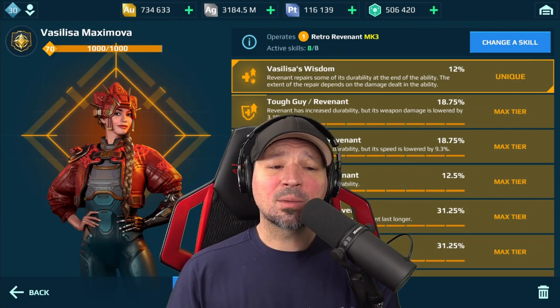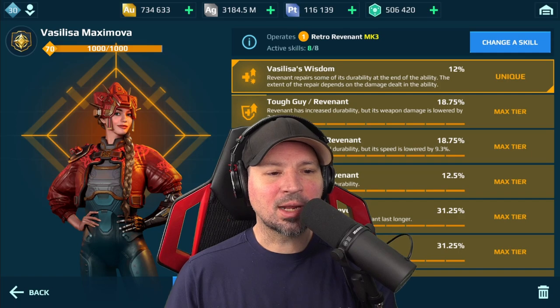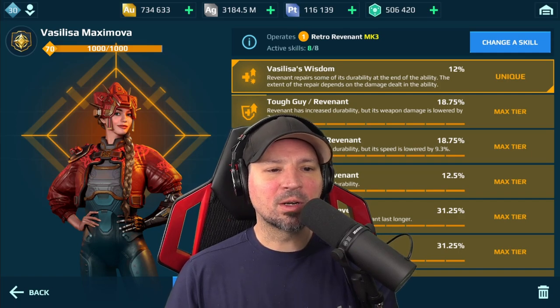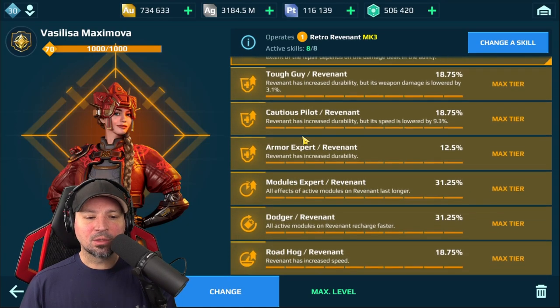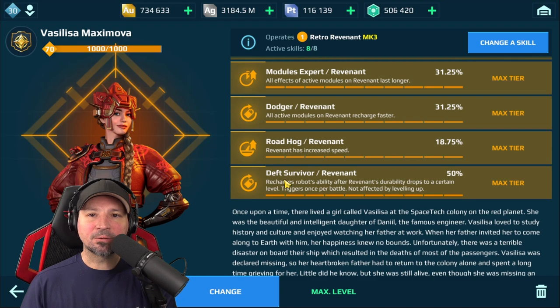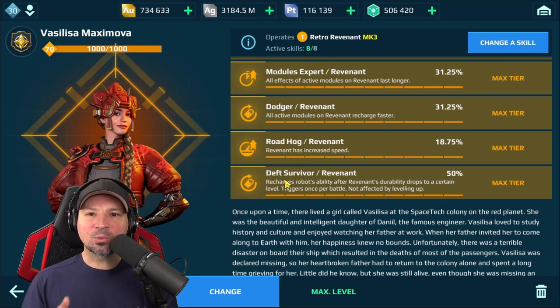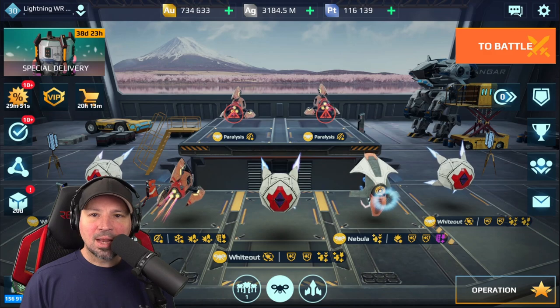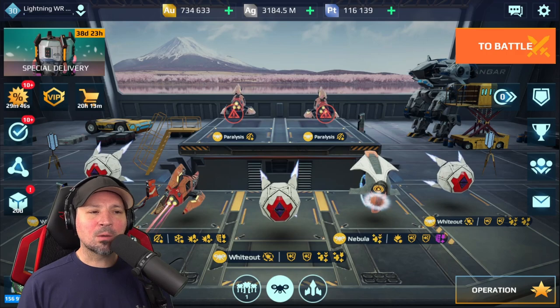The pilot skills are very important on the Revenant. You want the Vassila Mesa Mandova pilot, and then the skills: Tough Guy, Cautious Pilot, Armor Expert, Module Expert, Dodger, Roadhog, and Death Survivor — those are the seven best skills for this robot. Adding a lot of pilot skills really makes the Revenant shine; he's one of those robots that really does need a lot of pilot skills before he starts to do well. For drones, Nebula, the new Whiteout, and the Glider are my picks for the Revenant.